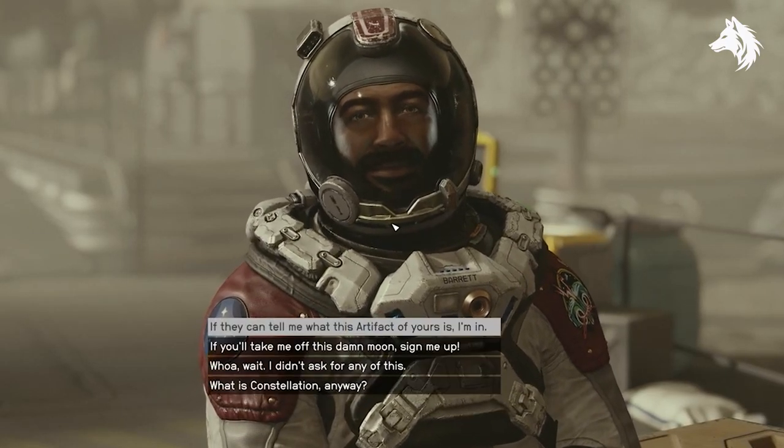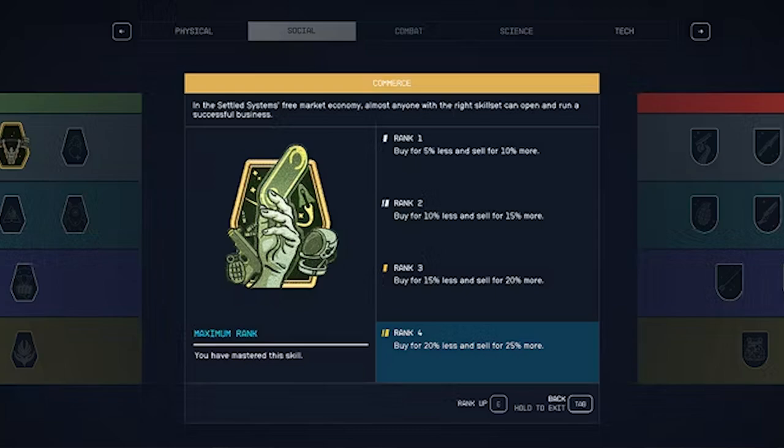Next we have commerce. Money, called credits in-game, is really important — you need credits to buy ships, supplies and other things. You'll often trade with merchants, so being good at commerce is helpful. Having a high commerce skill makes things cheaper when you buy from vendors, and you get more money when you sell stuff. At rank 4, things you can buy will cost 20% less and you'll get 25% more money when you sell things, so it's smart to upgrade this skill early.